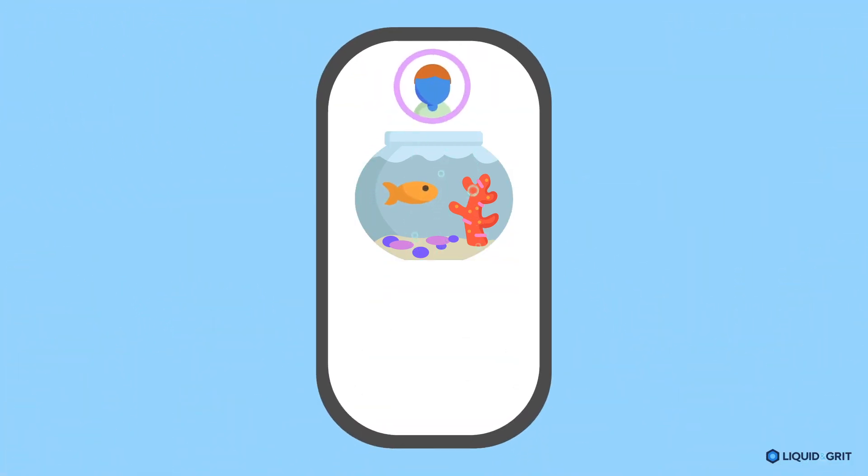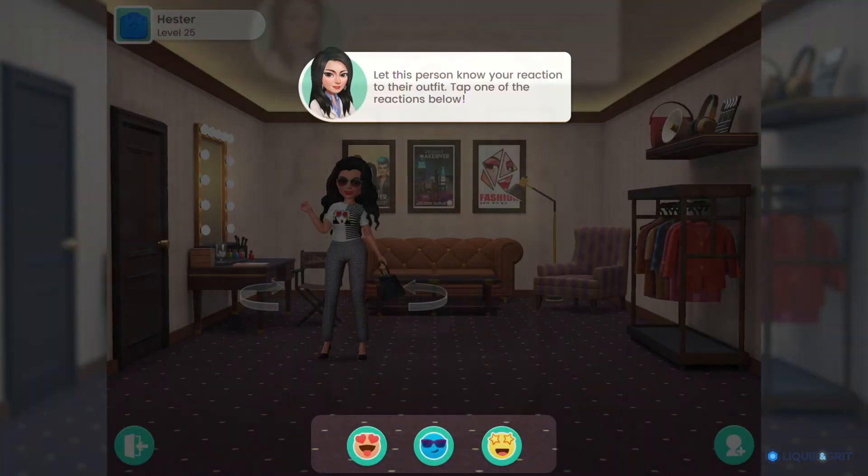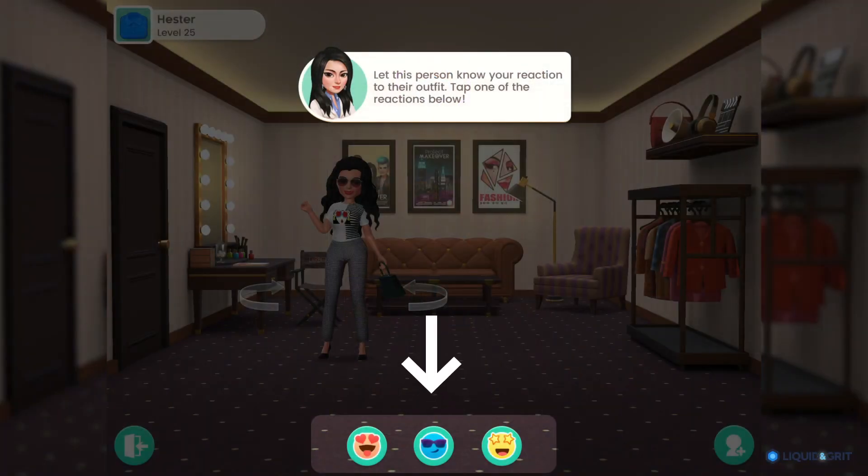For example, Bingo Bash could let players display their favorite fish in their profiles, share images on social media, or visit each other's aquariums. Viewing and commenting on other players' customizable spaces is a rapidly growing trend in puzzle and sim apps, and has been a major component of recent breakout successes like Redecor and Home Design Makeover.